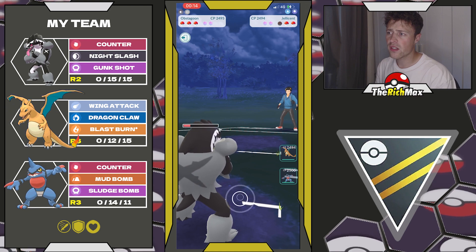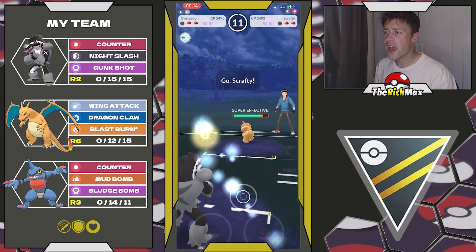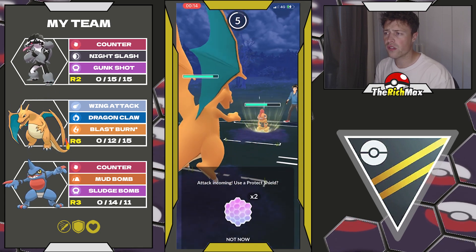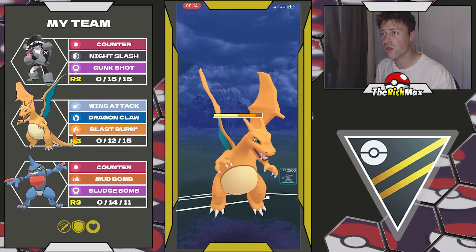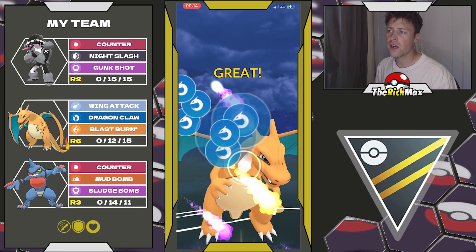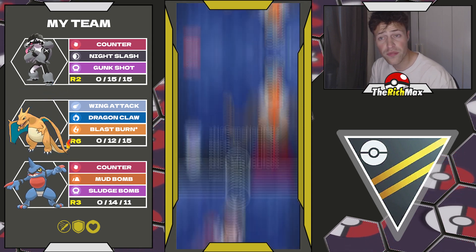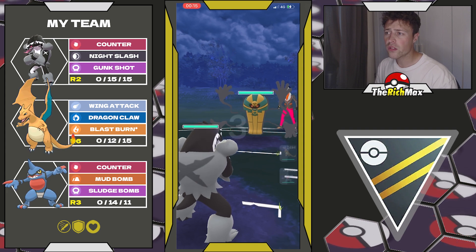Here we go for the Night Slash where we also got the boost, which is nice. They show their final Pokemon which is going to be Scrafty, and at this point this game is already over. I can just easily go for a Dragon Claw — it doesn't really matter where it lands because if they try to catch it, which they do right here, Toxicroak in the back is basically going to sweep this whole team.